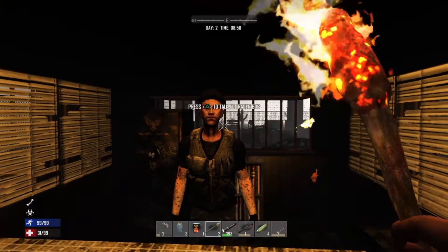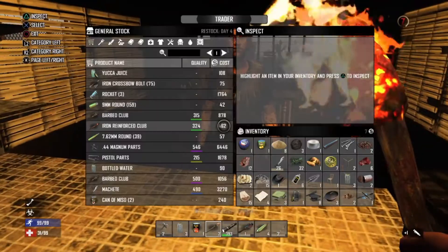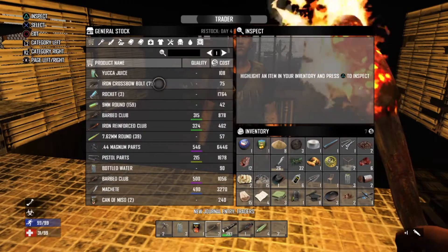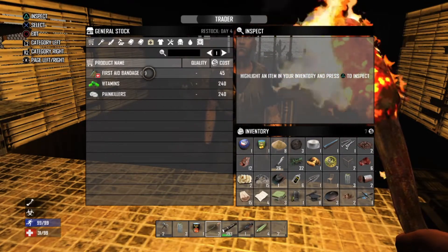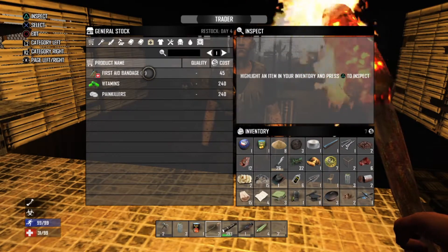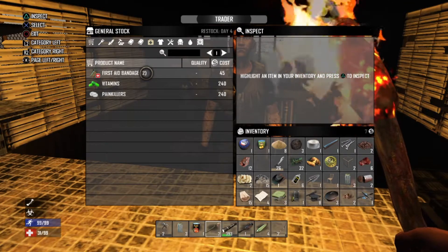So I can trade stuff with you, right? Your money is welcome here — thanks! Do you have any medical supplies? I need to heal myself. How much money do I have? I don't have enough money for any of this stuff! This all costs 45 and I only have 7 pesos?